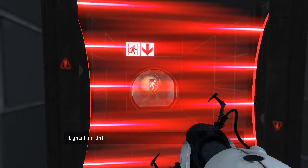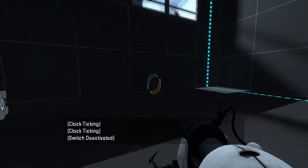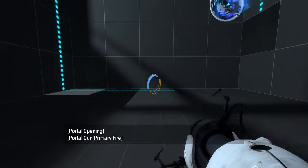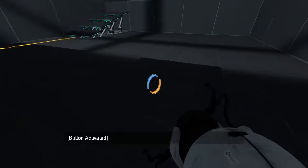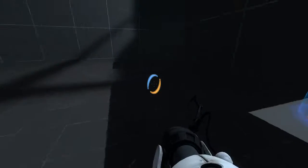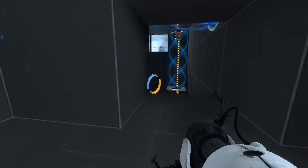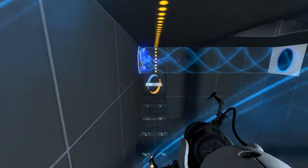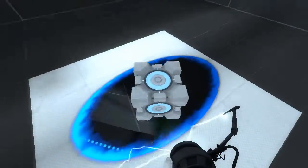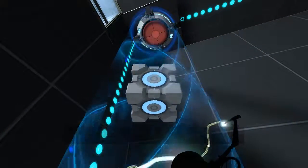Wait a minute, haven't I played this before? No, it's just the same concept. Okay, that's simple enough. And that's my orange portal that I want to use later. There's something there. Can I shoot that from here? I can. Not like it does me a lot of good though. Looks like I have to leave the cube in here for now.